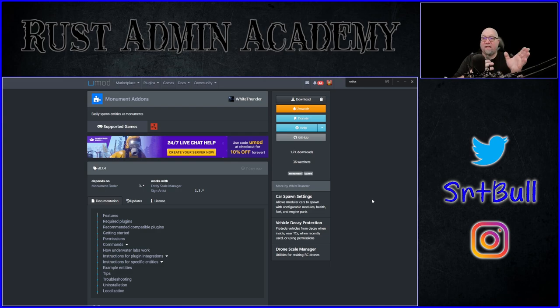So before I start going off on different tangents let's start talking about the actual plugin. The plugin I'm talking about today is called Monument Add-ons by White Thunder. It's available from the uMod website — I'll put a link in the video description down below. This plugin does have one single dependency and a couple of optional dependencies, one of which we're actually going to use today.